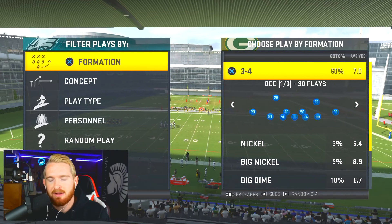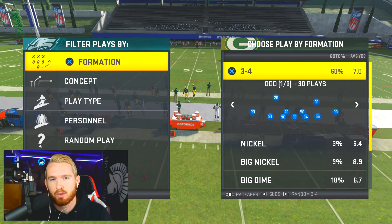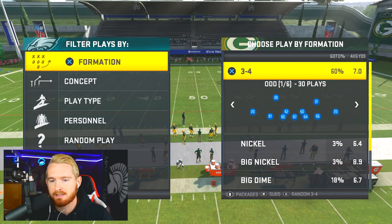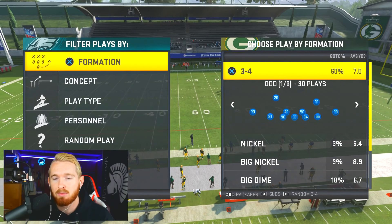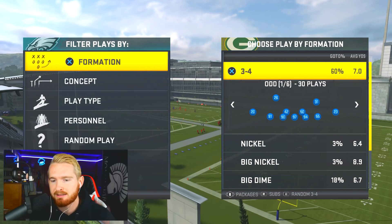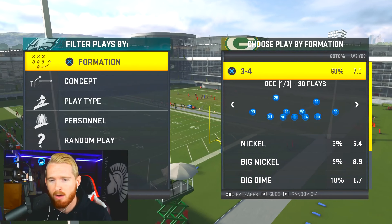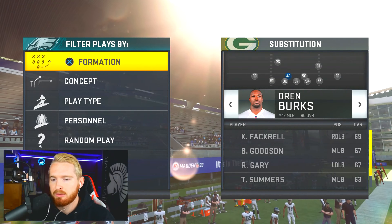Getting into the video — I'm going to be using the Green Bay Packers on defense because this is the Green Bay Packers defensive ebook, so every formation I go over will be in their defensive playbook. The formation we're going over today is 3-4 Odd, which is actually in about 50% of all playbooks, so even if you're not using the Packers, chances are your playbook will have 3-4 Odd.